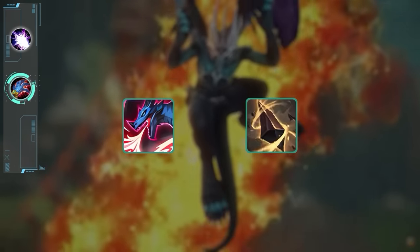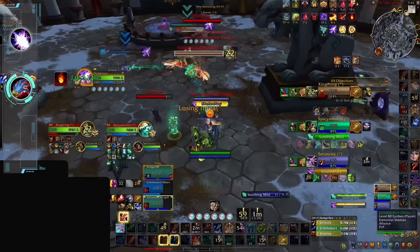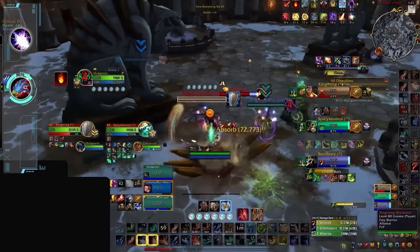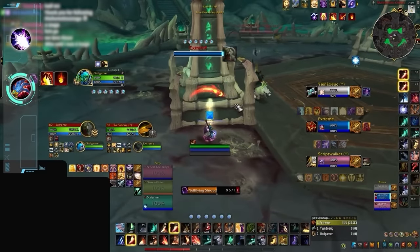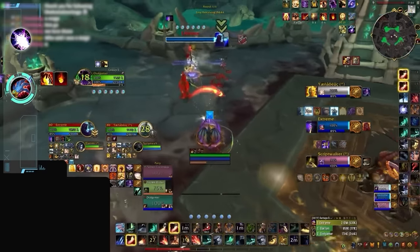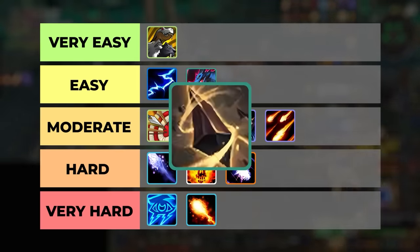That leaves both Evoker specs as our remaining ranged DPS. At the beginning of the expansion, we ranked Devastation as very easy alongside BM Hunters, but now there's a pretty clear difference between both specs. Devastation is still very accessible, thanks to the ease of dealing damage. It's not maintenance heavy like other casters, and has a ton of spell schools to work with, all while being incredibly mobile. Its death rate is also quite low, so you're not really going to be the best target in most games. Carving a path to victory is always going to be easy with a big CD like Dragon Rage, which is a reliable finisher in the late game. Augmentation, on the other hand, is always a bit difficult to rank, because your success on Aug is partially dictated by your teammates. Augmentation really hasn't seen many changes over the past few months, and still has a relatively straightforward rotation. As long as you can maximize Ebon Might windows, you're doing most of your job. The true learning curve of the spec is making use out of all the additional utility you have, like keeping up shields and trying to sync your Breath of Eons with your teammates' burst. Devastation will go in the easy tier, and as tradition, Augmentation will go a tier lower.